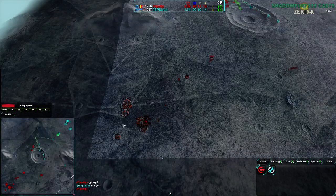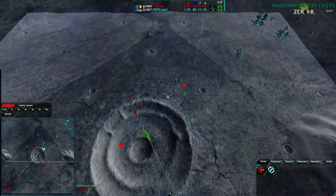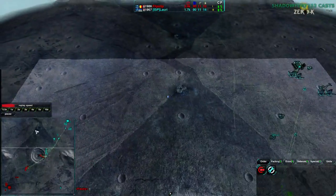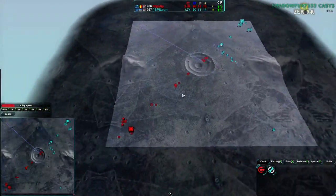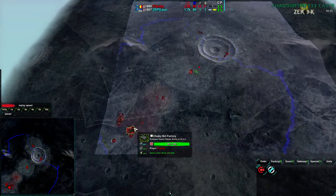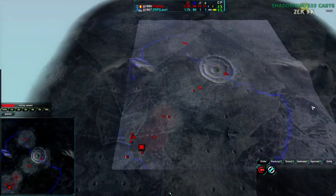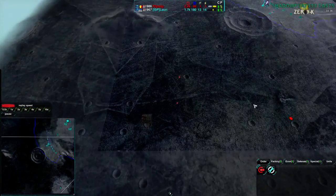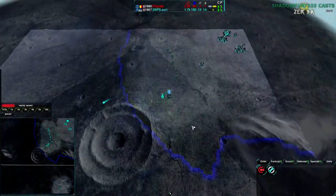Lowry might have been trying to expand to the northwest side without going through the center first, which would be interesting, but this map might be too small for that. Flipstep doesn't actually know what's there — checking his current view, his radar doesn't reach Lowry's base. Lowry is in a similar situation; neither player is too aware of the other's expansions at the moment.